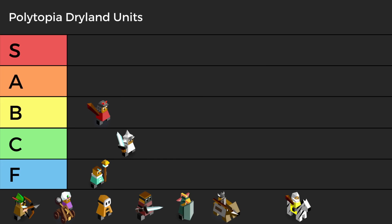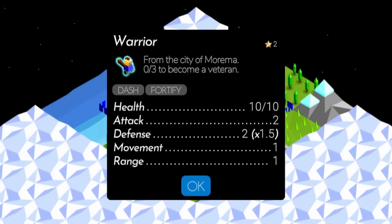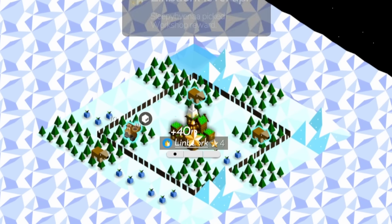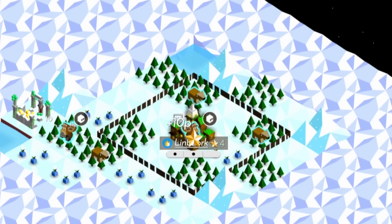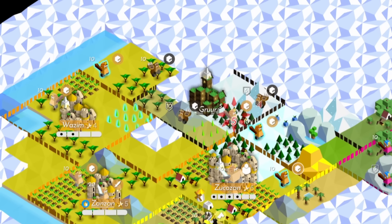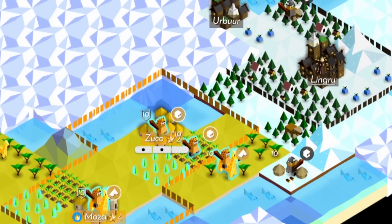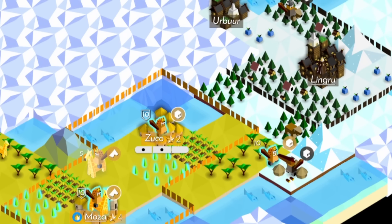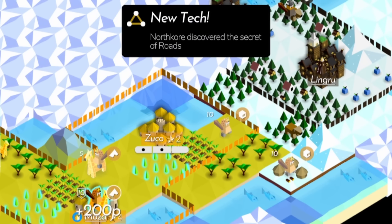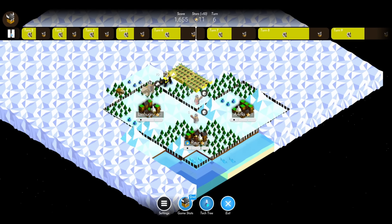Starting in B tier is the Warrior. Most tribes start with the Warrior and every tribe can make them. At two stars, Warriors are great bang for your buck, but they're not all that good. Early to mid game they'll serve you well, but by the late game they will have been outdone in all categories by some other unit. Jack of all trades, master of none, is a good way to describe the Warrior.